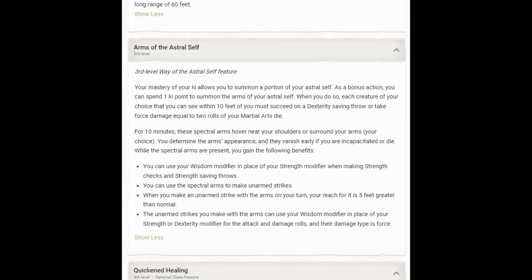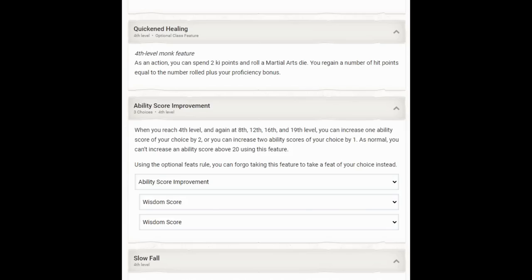We can use our Astral Arms to make unarmed strikes with 10-foot reach, and the damage type is force — a reliable damage type. Our unarmed strikes with Astral Arms allow us to use Wisdom in place of Strength or Dexterity for attack and damage rolls, which incentivizes us to concentrate on Wisdom over Dexterity. At level 4, we get Quickened Healing — not very good. We'll increase our Wisdom at level 4, raising our AC from 16 to 17, our attack bonus from +5 to +6, our bonus damage from +3 to +4, our grapple bonus from +5 to +6, and our monk feature DC from 13 to 14. Raising Wisdom is the obvious priority until we hit Wisdom 20.